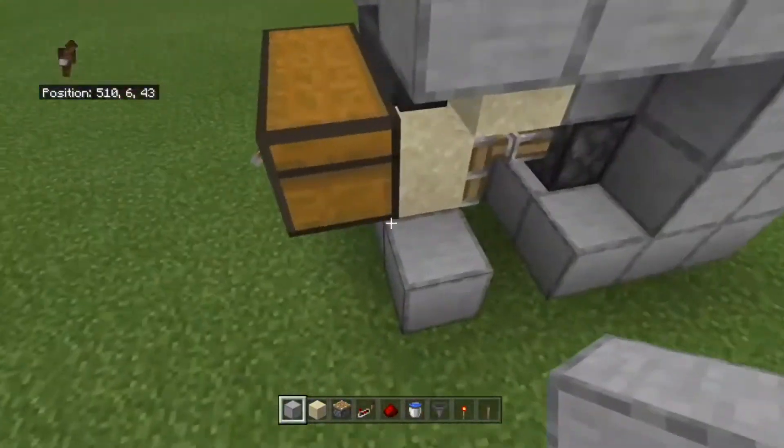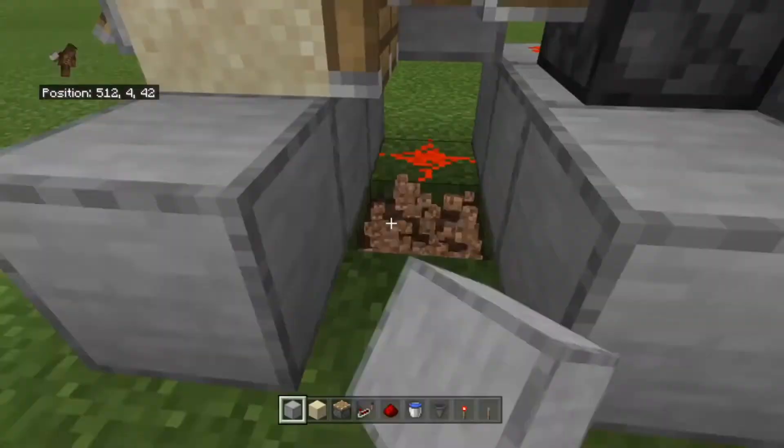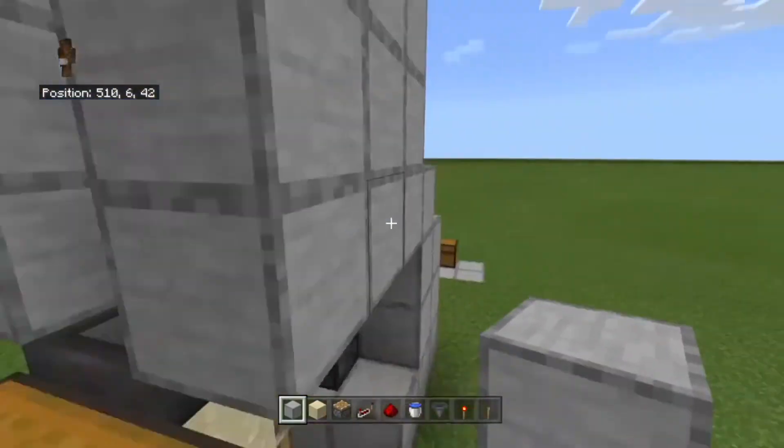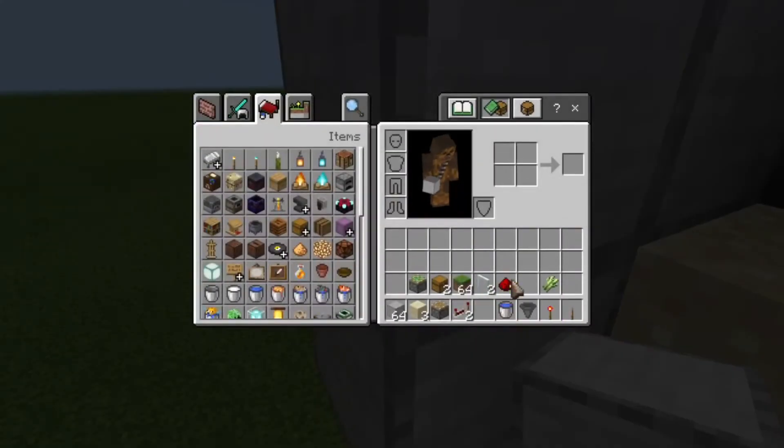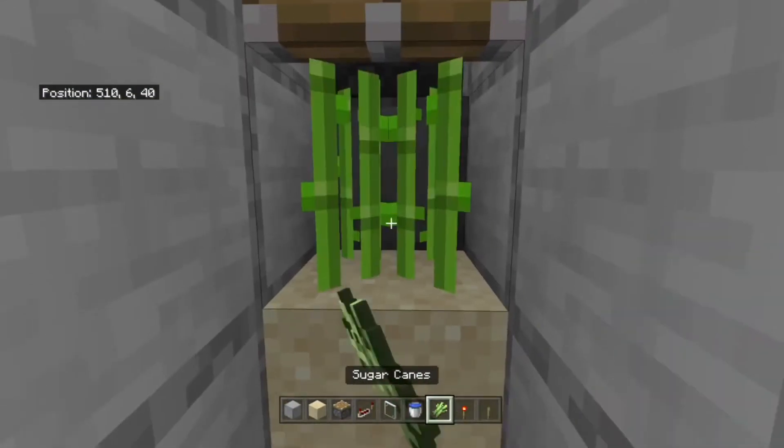Then you're going to come over here and break that block. And you're going to want to come over here and place that sugarcane.